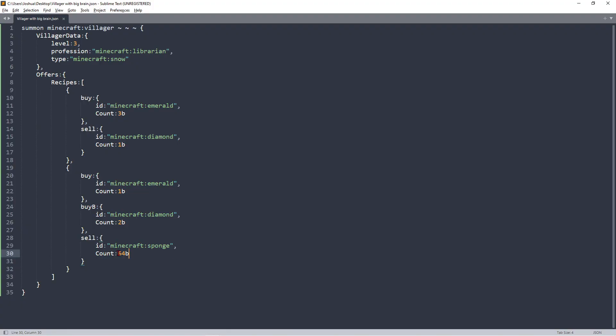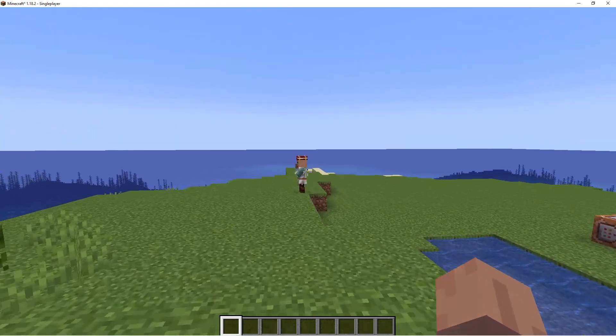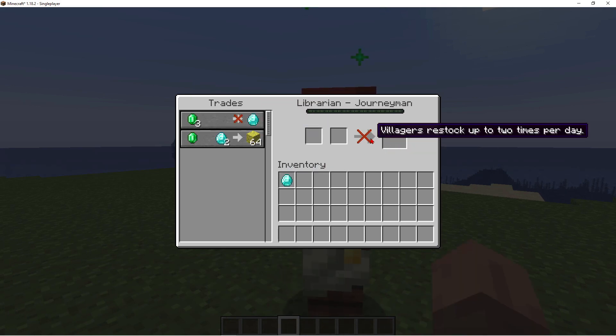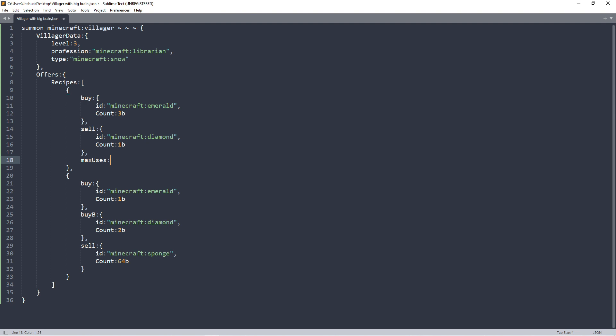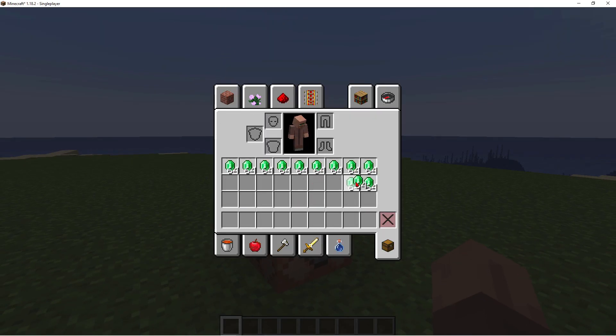To fix this, within the recipe tag after sell, put a comma, press Enter, then maxUses with a lowercase m and capital U, colon, then the number. You can set it to 1 so the villager has to restock after each trade, or for basically infinite uses we can use 32767 — the famous 32k number. But since the maximum integer limit on a computer is slightly higher, we can type in the true maximum integer: 2147483647. With that, 3 emeralds for 1 diamond — it will never lock up.